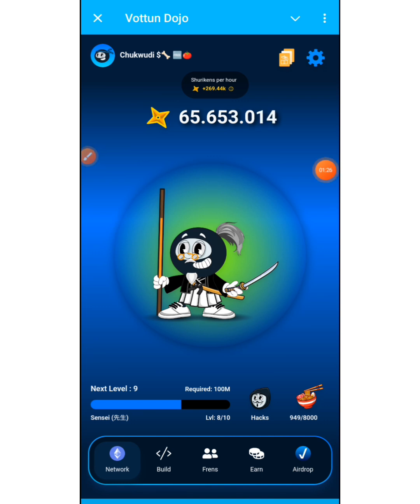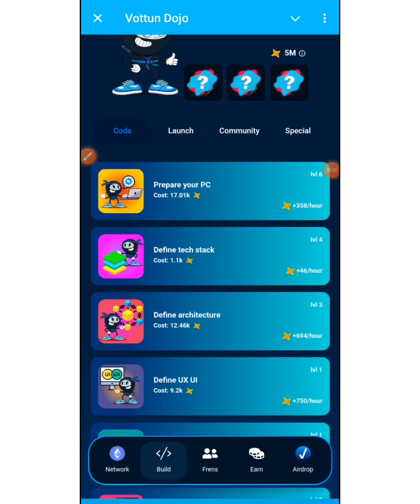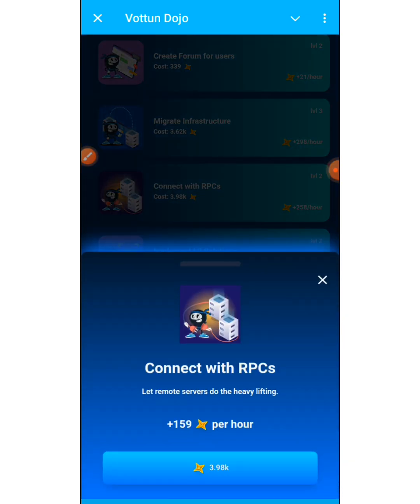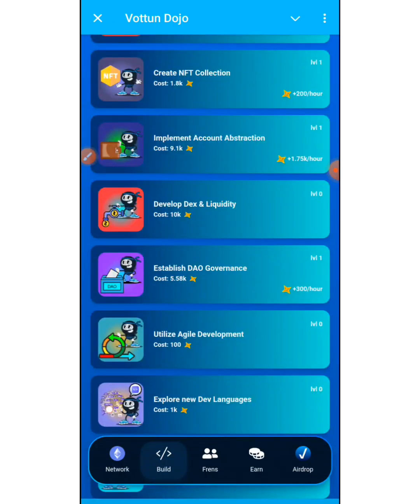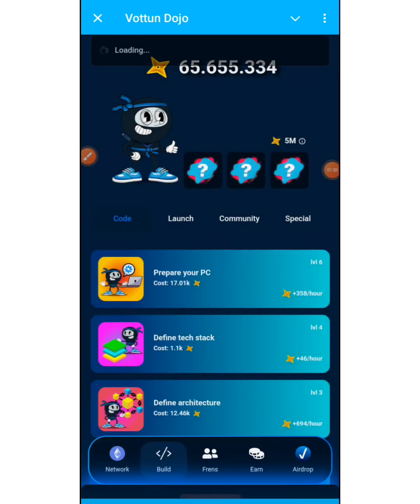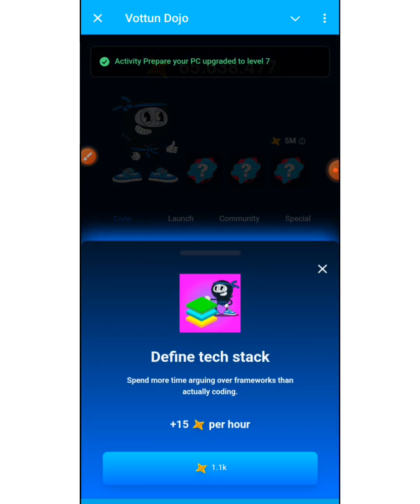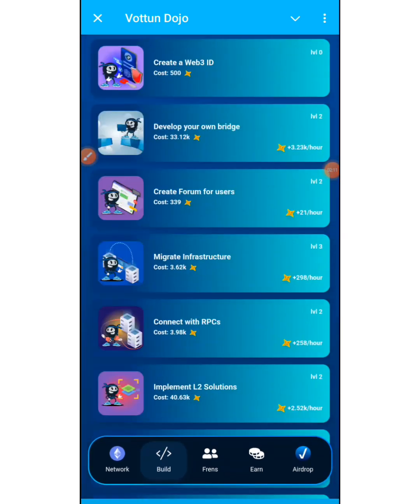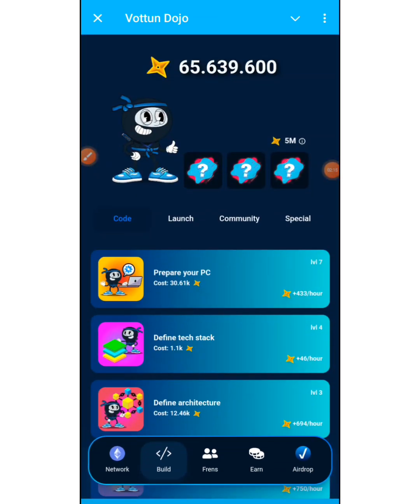When you click on Build, this is where your tapping accumulation is put to work. You can perform tasks and buy cards to increase your earning per hour. For example, I'm currently earning 269k per hour. The more cards you buy, the more you increase your hourly earning. This particular card will cost me 1.1k to buy and gives power plus 15 per hour, so make sure you buy as many cards as you can.